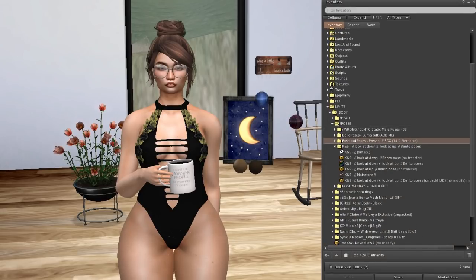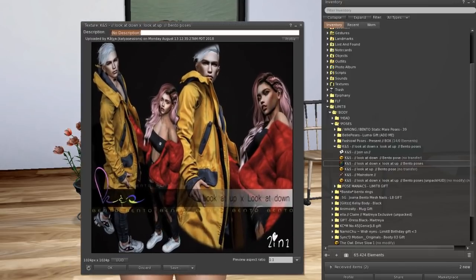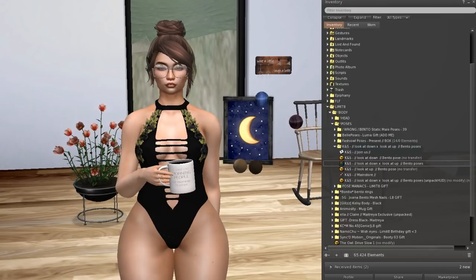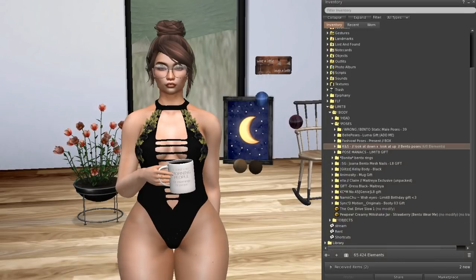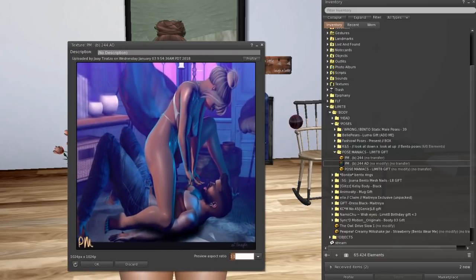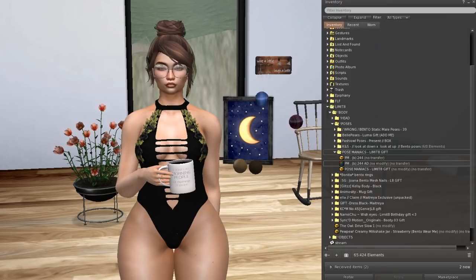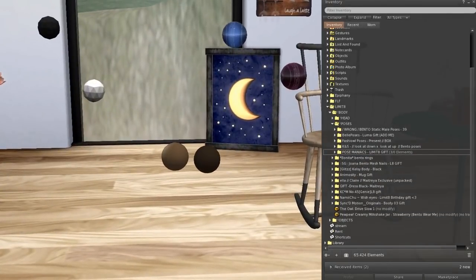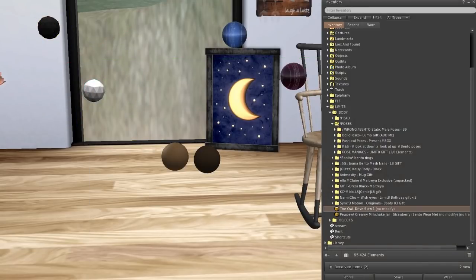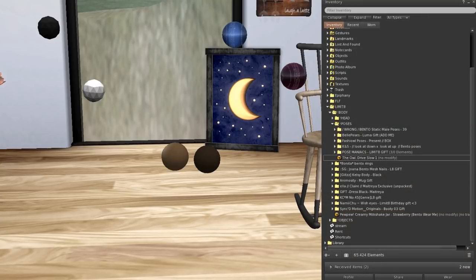From Chaos we get couple poses — I can't really demo them because I don't have two people, but you can look up or look down with your partner. From K&S and from Pose Maniacs I'll just show the picture — it's a cute sexy pose called 'Wherever You Are.'